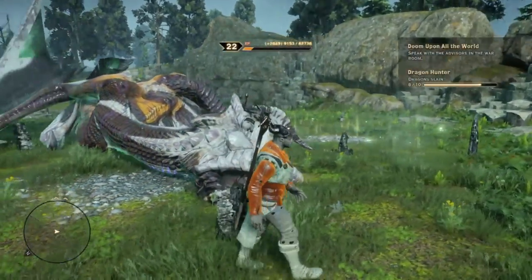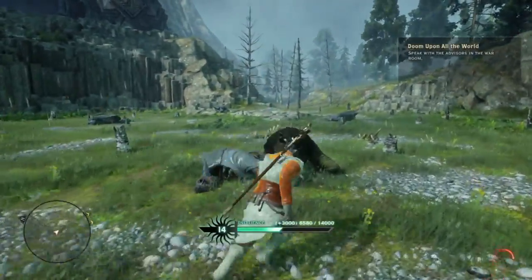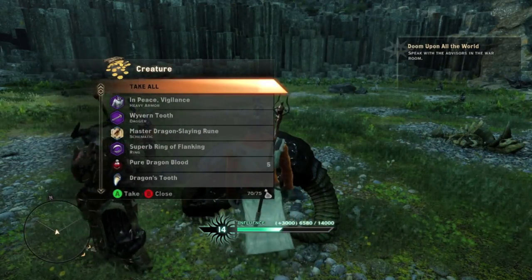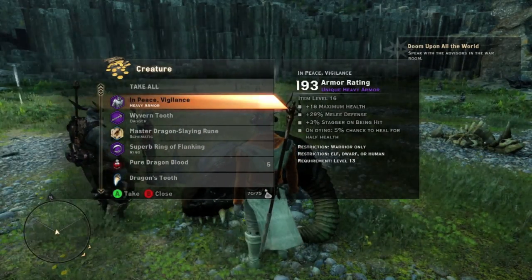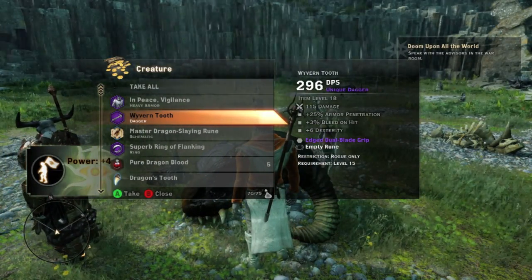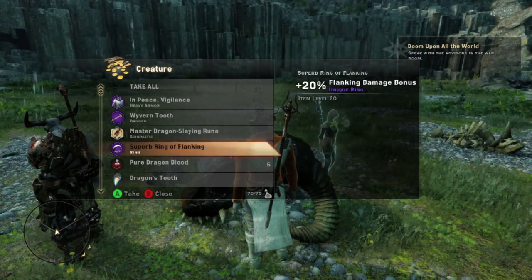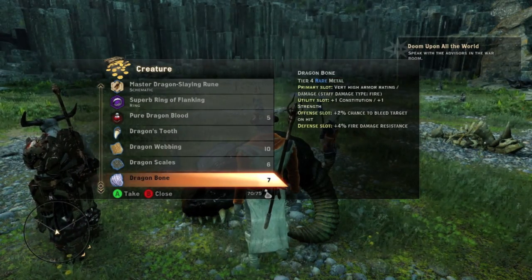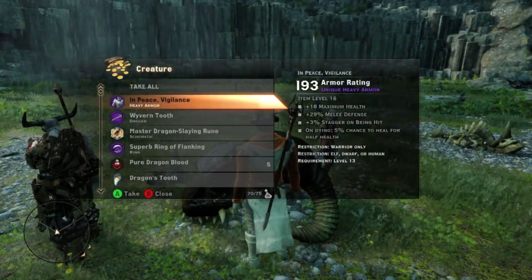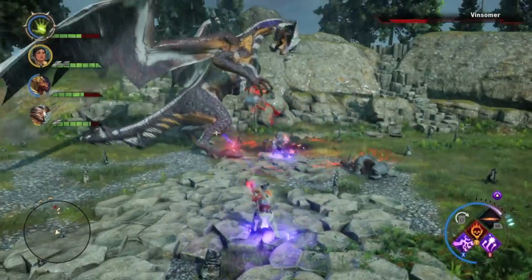The beast is finally down! Let's take a look at what you'll be getting for defeating it. Because the Vinsomer Dragon is very powerful, you'll receive a lot of cool special items such as special heavy armor, a couple of power rings, dragon scales, and dragon blood. The Northern Hunter Dragon will offer you almost the same — slightly lower level heavy armor, but still great. Both these dragons attack exactly the same, so utilize this strategy on both and you will succeed in taking down both the Vinsomer Dragon and the Northern Hunter Dragon.